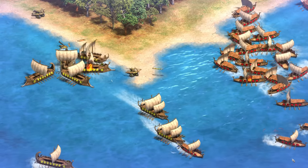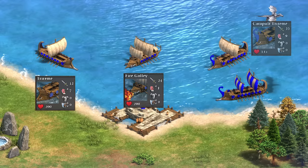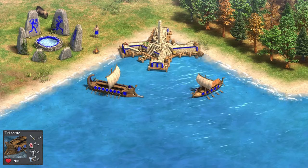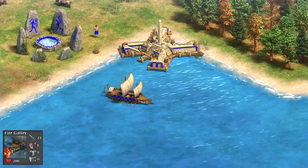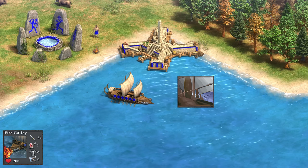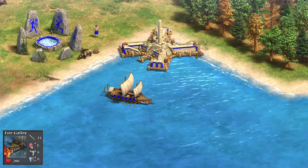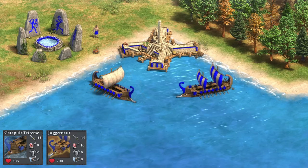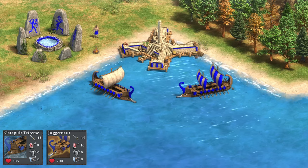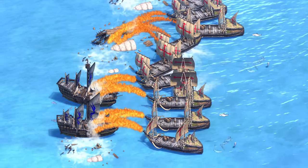Speaking of the Iron Age, we finally get some variety. There are three units to choose from: the Trireme, the Fire Galley, and the Catapult Trireme — also called the Juggernaut. The Trireme is a direct upgrade from the War Galley, so your ships from previous ages can't be upgraded as usual. The Fire Galley is a new unit that unlocks in the Iron Age only after you research the War Galley upgrade first — this isn't written on the tech tree, but it's how it works. The Fire Galley is basically the anti-ship unit, just like the Fire Galleys in AoE2. And the Catapult Trireme is the land-sieging ship, akin to the Cannon Galleons from AoE2, used to bring down buildings from afar.